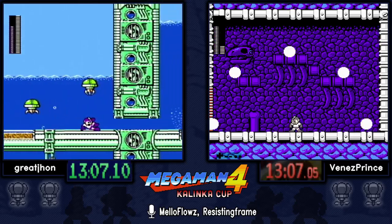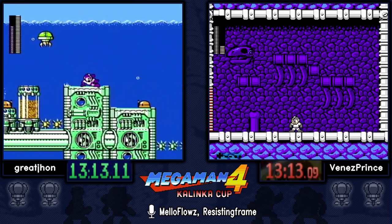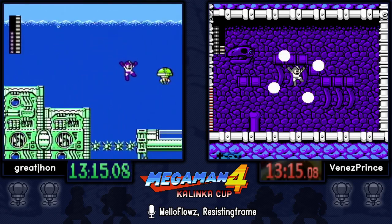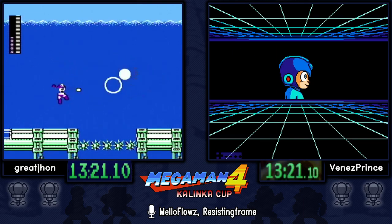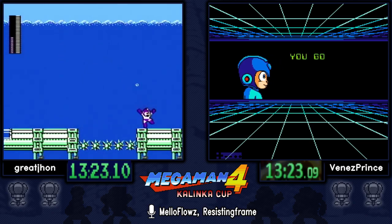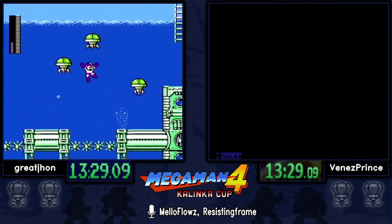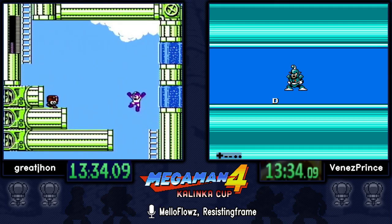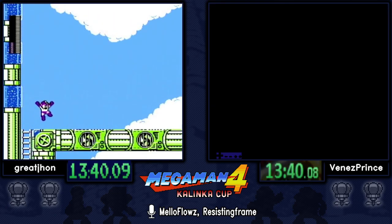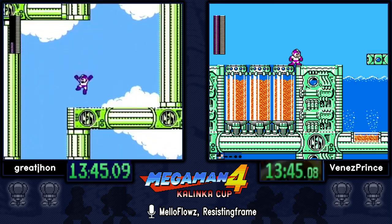In Dive Man's stage you do a lot of jumping, so you kind of have to run down that Bright Stopper timer, but the way it's routed it works out perfectly — it runs out right when you want to kill a Met or transition the screen. One thing to watch: you cannot jump out of your slide when you're underwater, so that's something to be careful of especially in this stage.